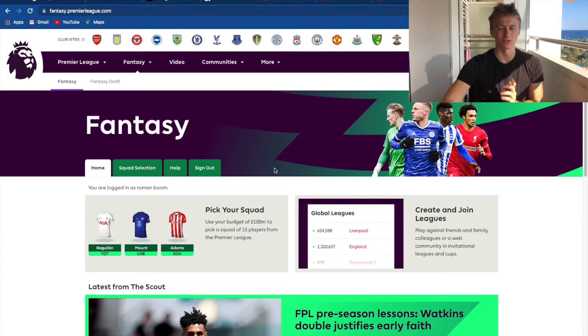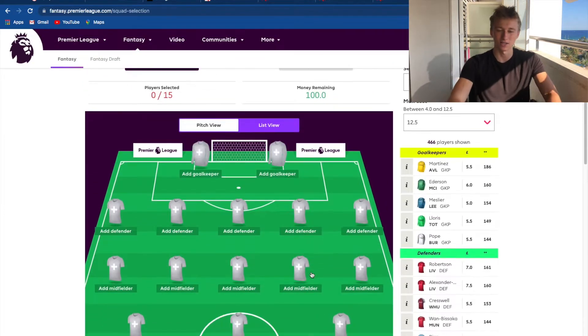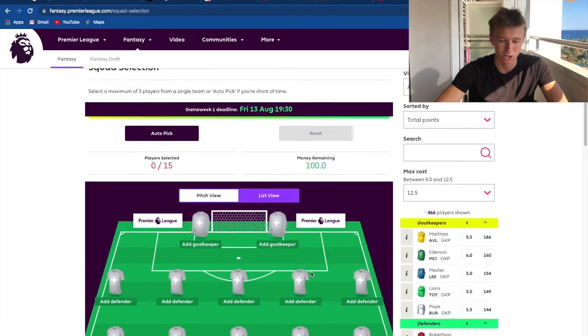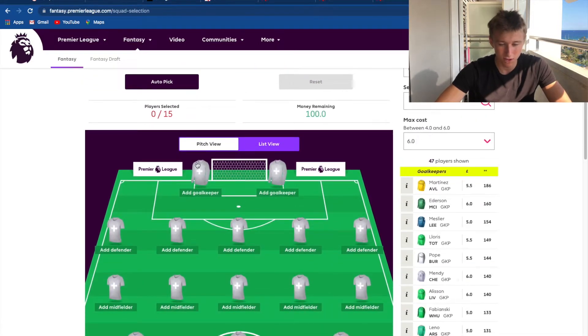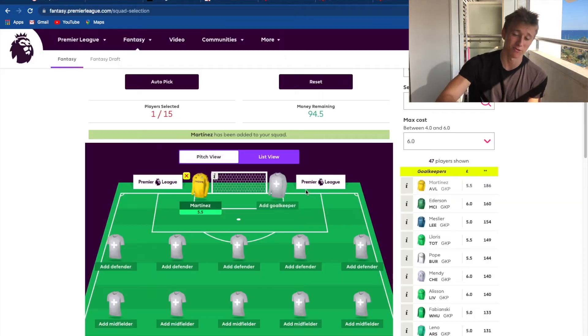Okay boys, so this is what you'll see when you click the link or go to Fantasy if you already have an account. You'll see a page with 'Home' and 'Squad Selection'. What you want to do is go on to the squad selection, and this is where you start picking your team. I'm going to take you through what my team is going to be. Starting from goalkeeper, I always go from goalkeeper all the way up to attack. In goal I've got to go for my boy Martinez - he just gets so many points.